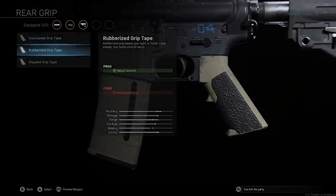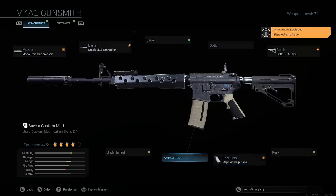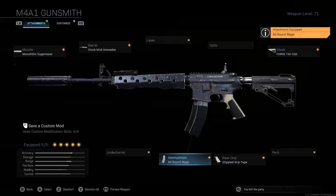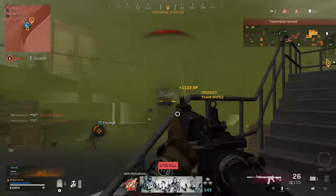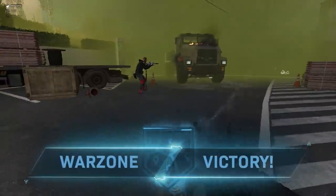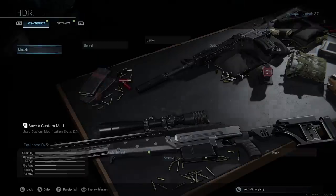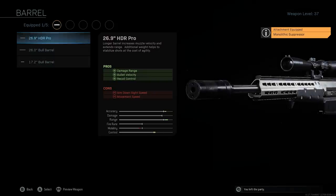Then the stippled grip tape rear grip for even faster ADS and sprint-to-fire speed, and finally the 60 round mag to help take down entire squads without reloading and put suppressive fire out for teammates. For the HDR sniper, I use the monolithic suppressor again and the 26.9 HDR Pro barrel for increased damage range and bullet velocity — something you should always be thinking about adding to your weapons in Warzone.